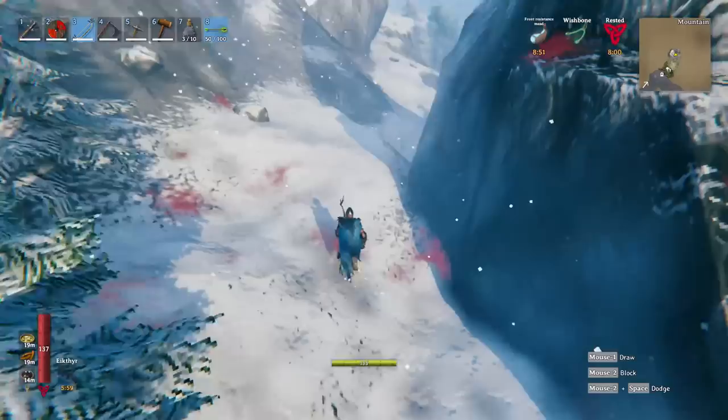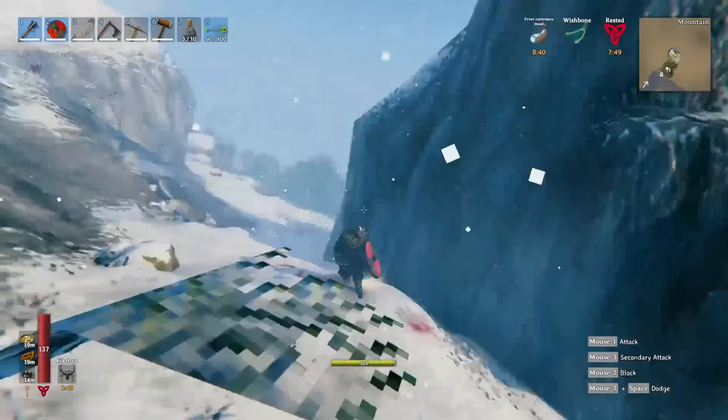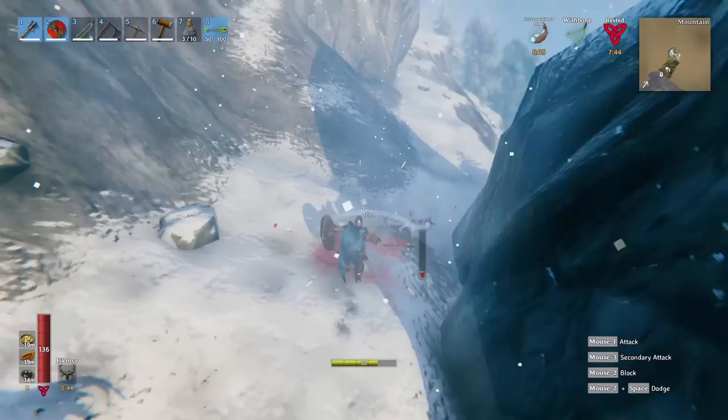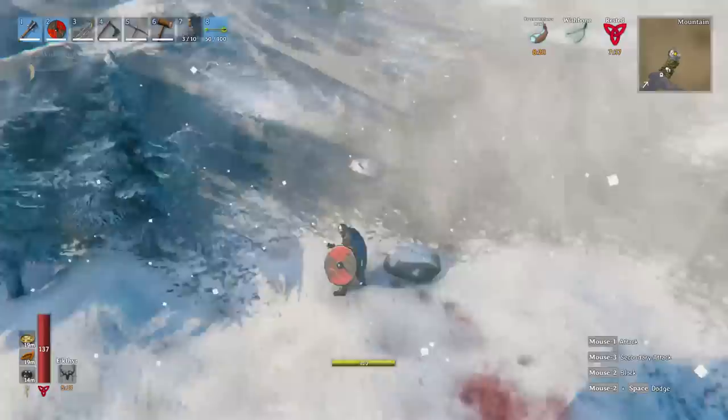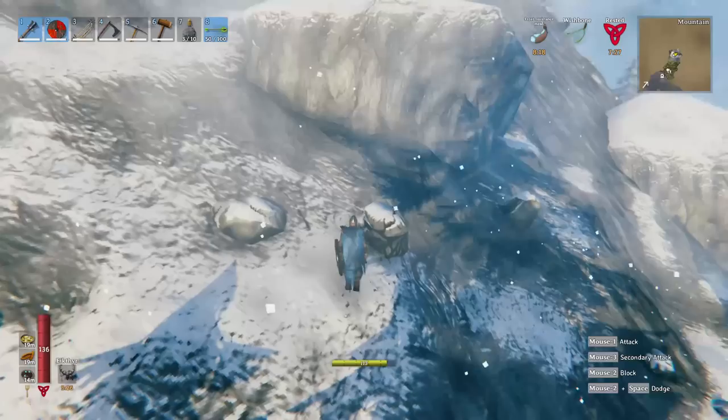These eggs weigh 200 kilos, so they're very heavy. There's a wolf - they're pretty easy. They come up to you and you can't really see their attacks, so you have to anticipate the bite and block it. Then you just get a kill in one or two shots. I'm using my mace, but as we transition into this region I'll be getting a silver sword once we have some silver.